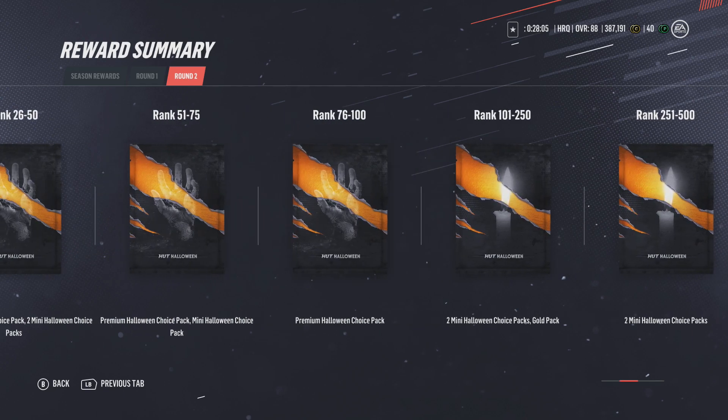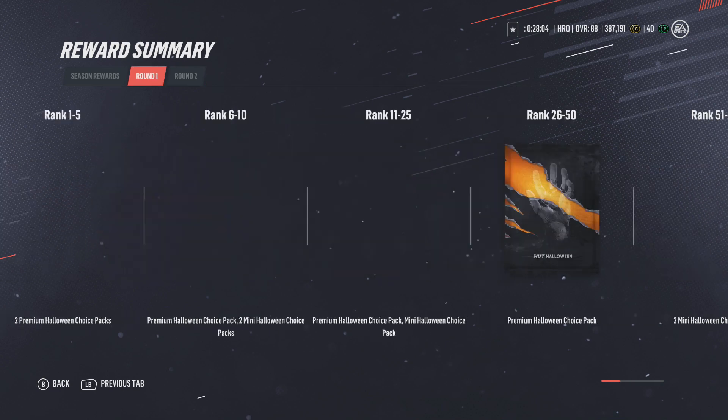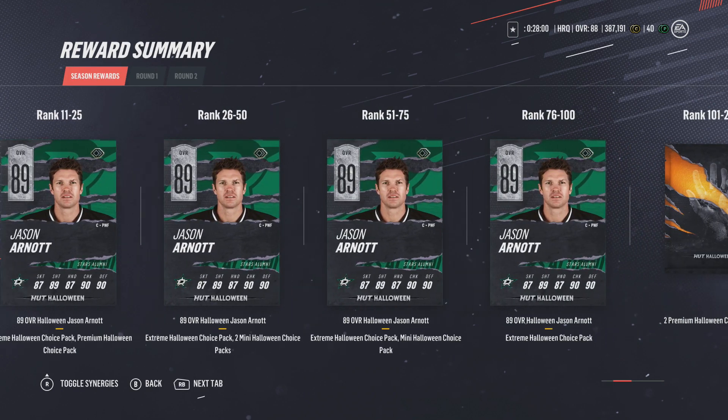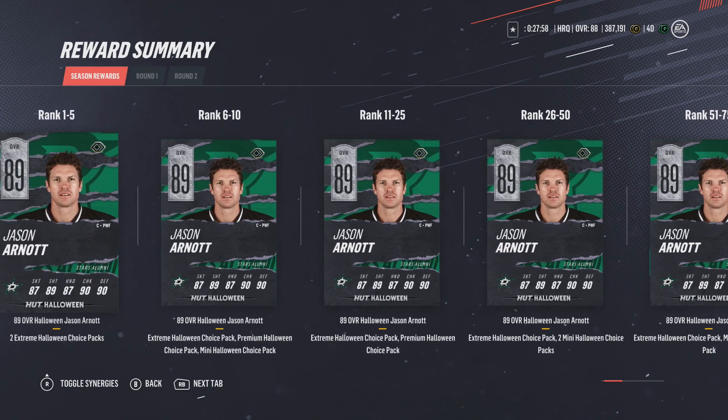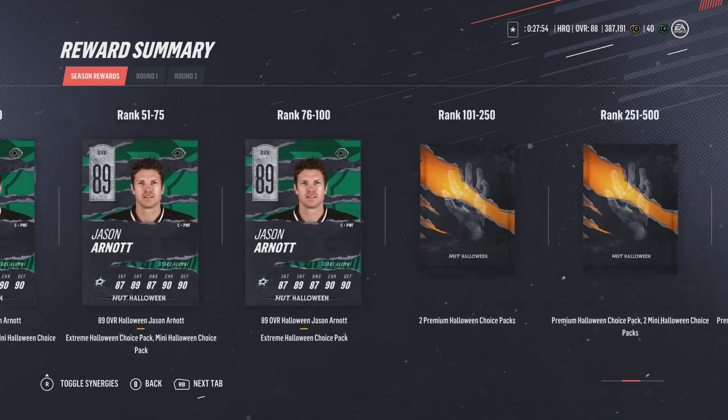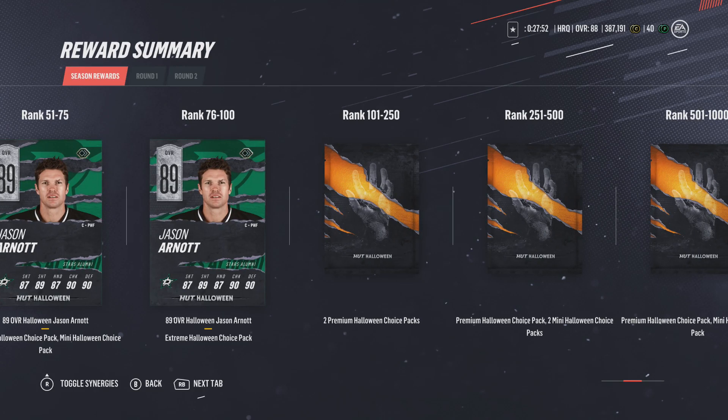The season rewards top 100 prize is Jason Arnott — it's a solid card to have, definitely a good top 100 reward. Overall I enjoy what came out in HUT today.